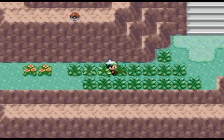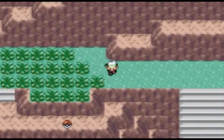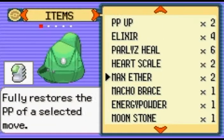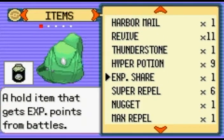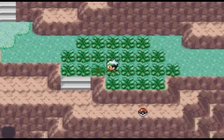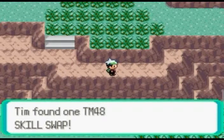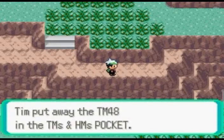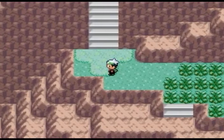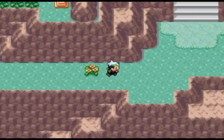Let's head up these lovely stairs. Here's an item over here — my repel wore off again. I'm going to spray another repel, I don't want any wild encounters happening — bullshit always happens when I don't spray a repel. The item is TM48 Skill Swap, which is quite useless. It's a bit bad in-game and bad online too — you just don't really need it.